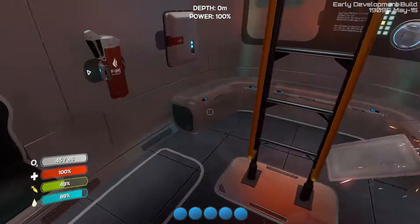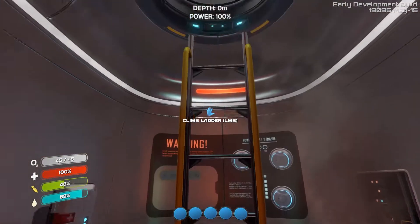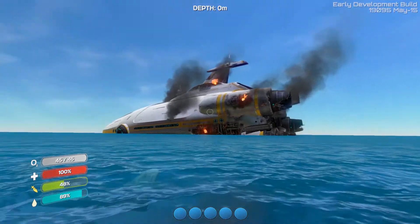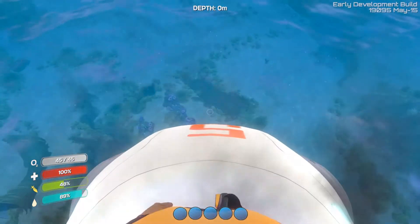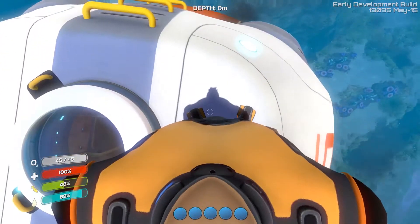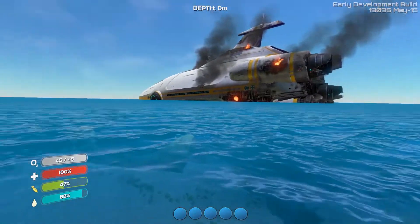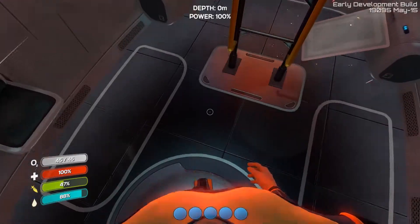So here we are in our barely-holding-together life pod. Going outside to see what everything looks like — there's our massive ship that's been hit by whatever beam of energy that took us down. And this is the ocean. This is absolutely everything that we have around us. Endless water.